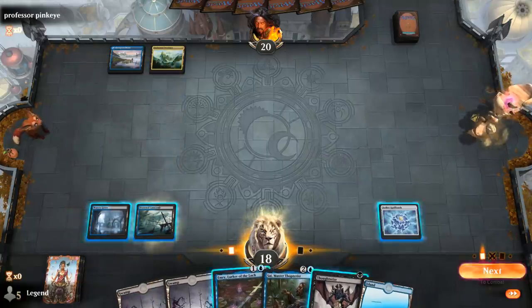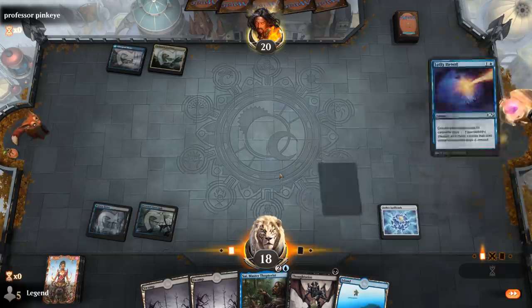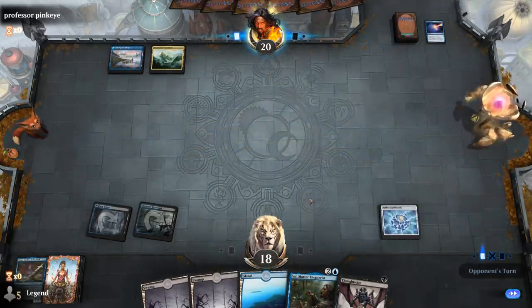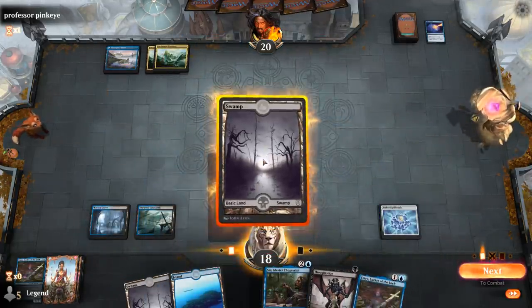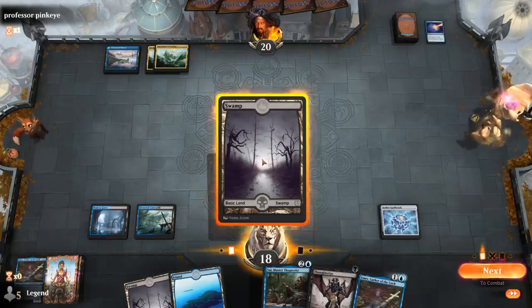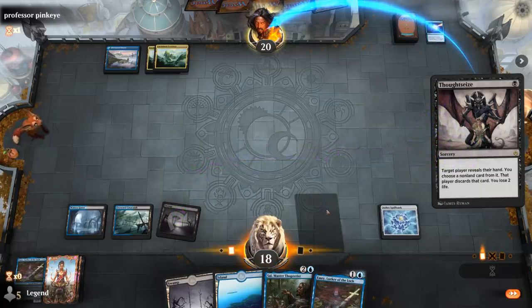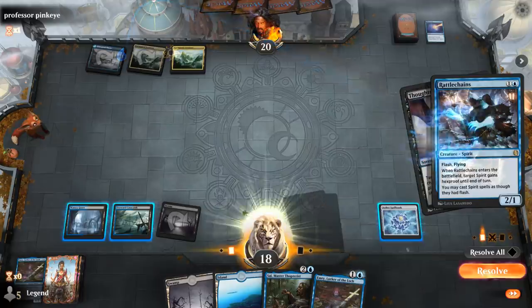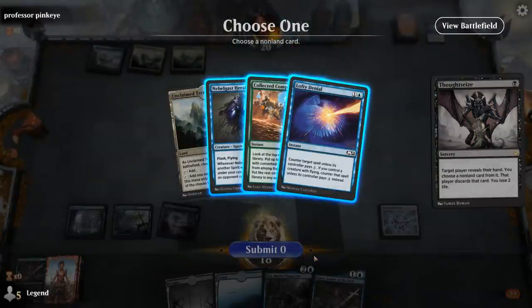They could counter Emery if they have Lofty Denial — and they did. That's fine. We can try again and this time I get two Thoughtseizes. I'll open with Thoughtseize to get more info. Opponent's going to flash in Rattle Chains this time. They did have Collected Company but no green mana yet to cast it, and another Lofty Denial. But I do get to play Emery here.